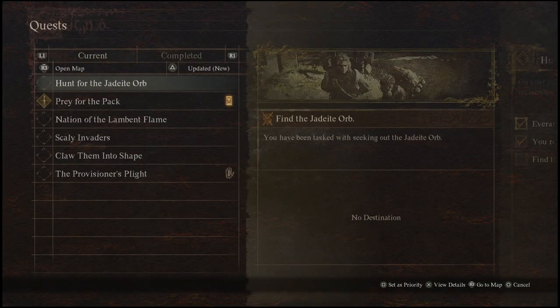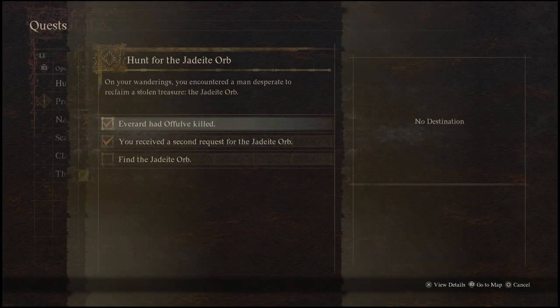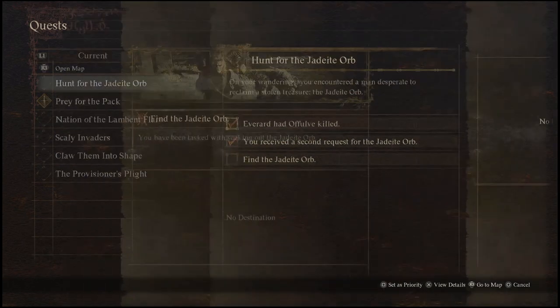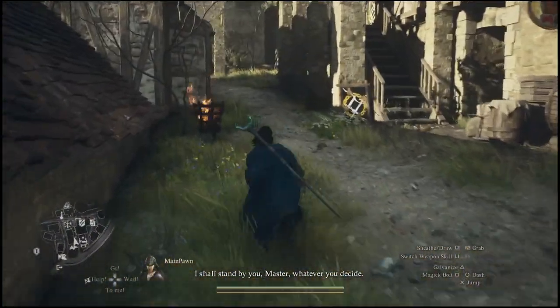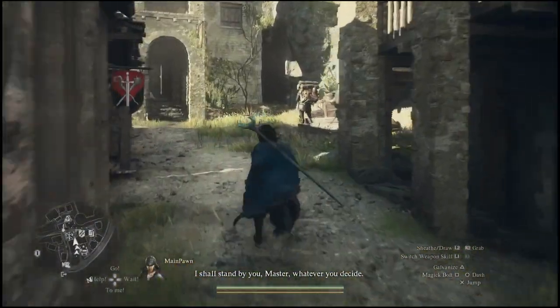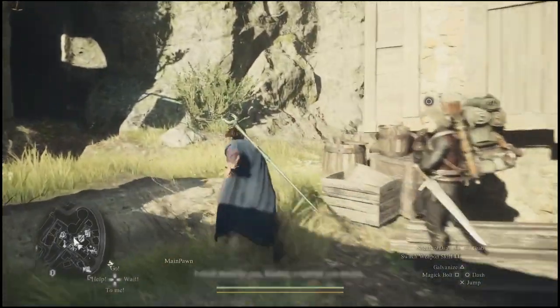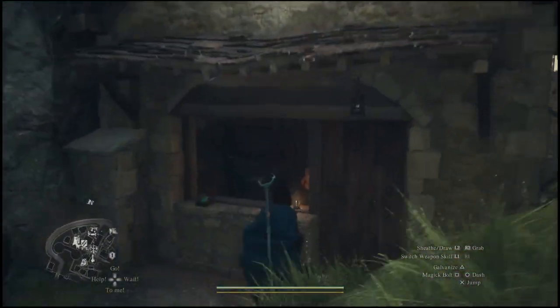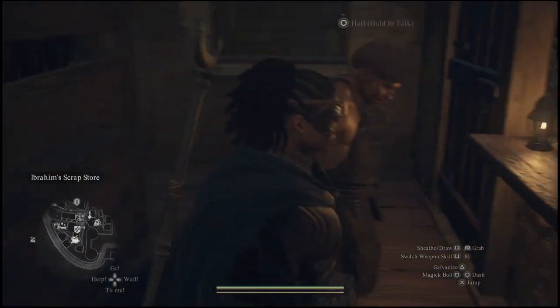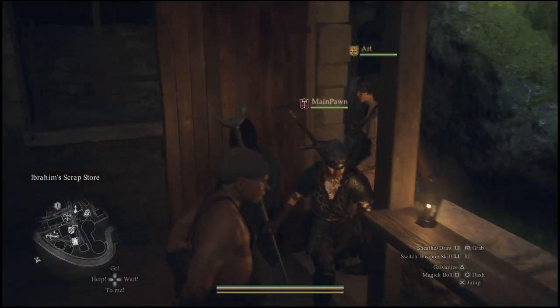If we come over to this town here, you're going to notice we've got the quest here — Hunt for the Jadai Orb — which I received kind of randomly. What you're going to want to do is head over to this town here. This town is known as the Checkpoint Border Town, and you can actually take an ox cart here. If you haven't discovered it yet, you're probably just not far enough through the main story yet, but if not, you can just walk here if you really want to.